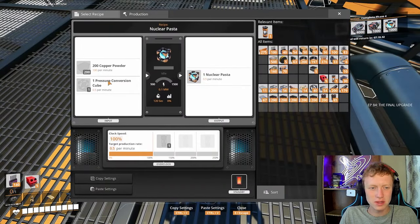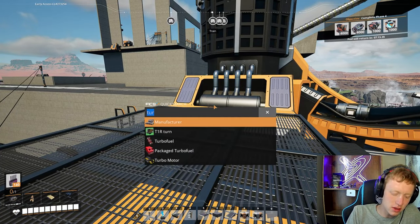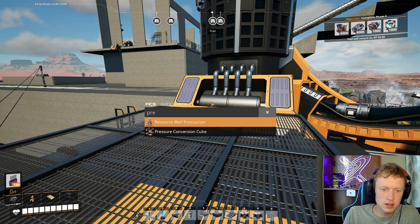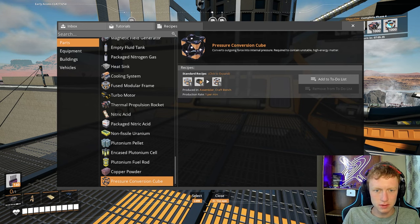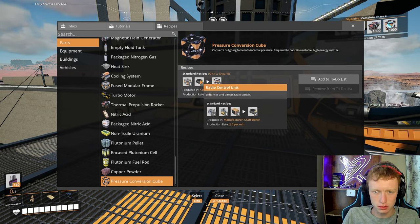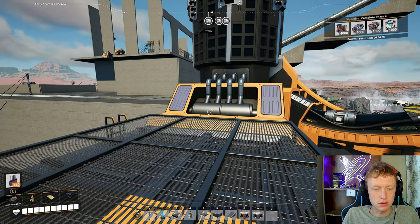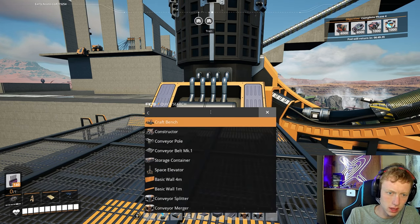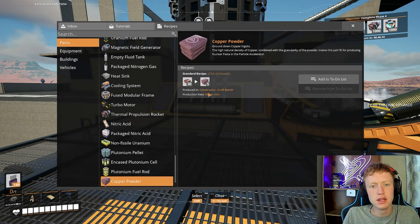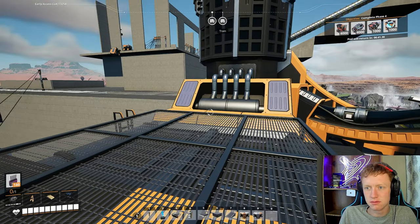In order to create nuclear paste, we need a pressure conversion cube. To make a pressure conversion cube requires one fused modular frame and two radio control units — not that bad in all honesty. That's actually very doable. And then our copper powder is just 30 copper ingots for five copper powder. Not bad, not as bad as I was thinking.